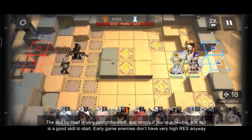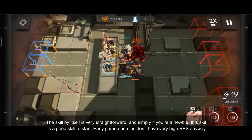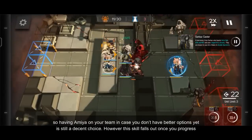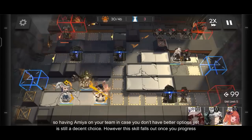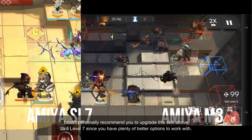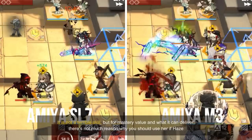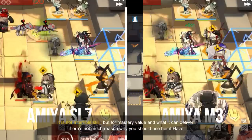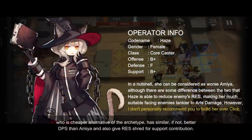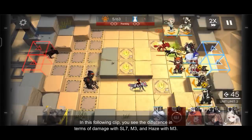Skill 1 is very straightforward, and if you're a newbie, this skill is a good skill to start with. Early game enemies don't have very high arts resistance, so having Amiya on your team if you don't have better options is still a decent choice. However, this skill falls off once you progress into the late game. While the mastery upgrades are noticeable, I don't personally recommend upgrading this skill above skill level 7 since there are plenty of better options, such as Haze, who is a cheaper alternative of the archetype with similar if not better DPS than Amiya's first skill, and also provides resistance shred for additional team contribution.